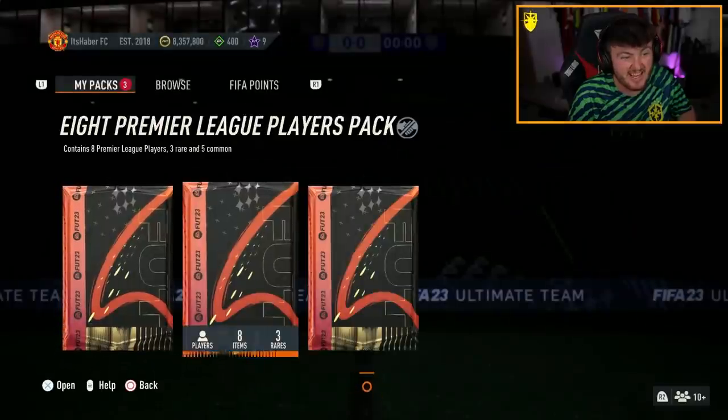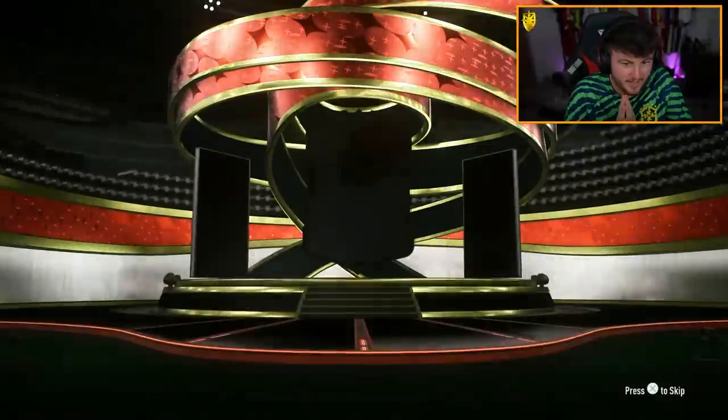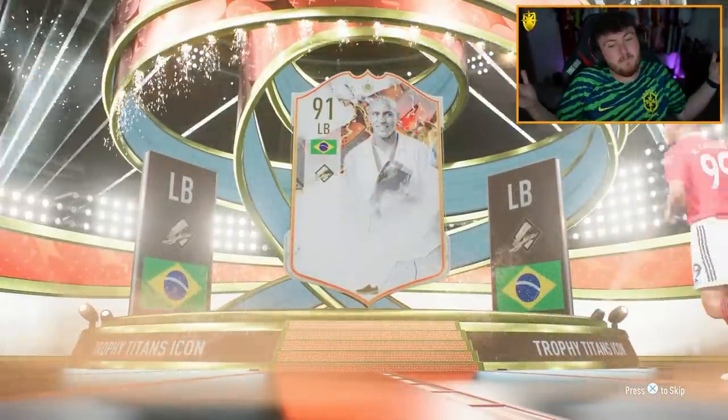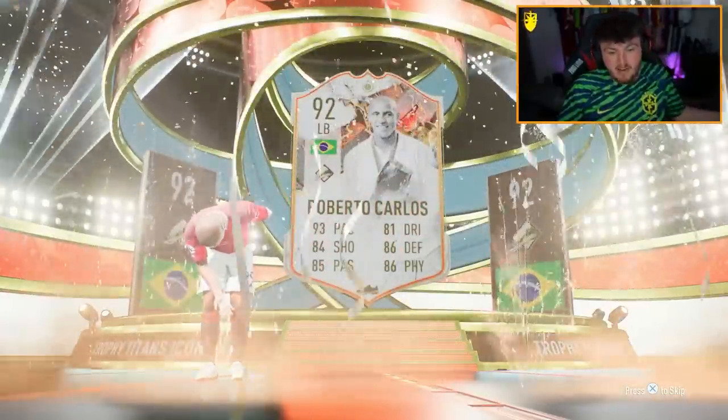There's no video on Sunday - hopefully we can get something good in our 90+ icon pack. It's a Trophy Titan, Brazil left back - I'll take it. Roberto Carlos! I thought it might have been our R9 for a second, but I'll take Roberto Carlos.